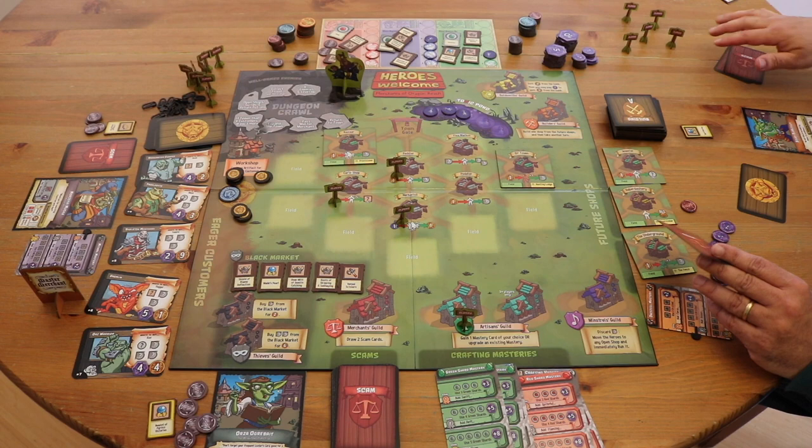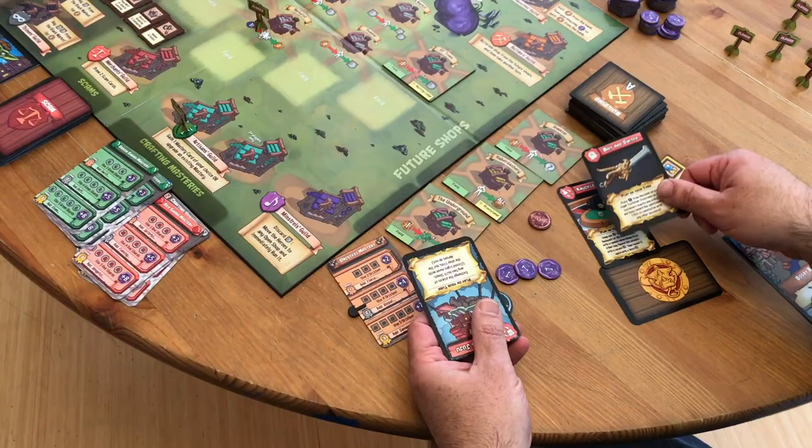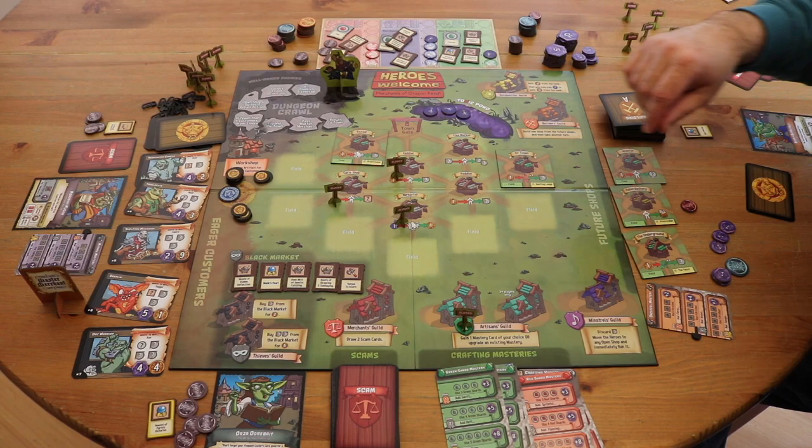If you do end the round successfully, you get a scam card. You start with some scam cards, and they have abilities you can use on your turn to change what loot the heroes have, or change the monsters, or change the board, or move the heroes around, or do things that make your turn more effective.